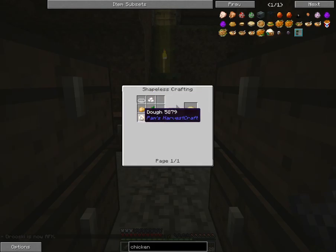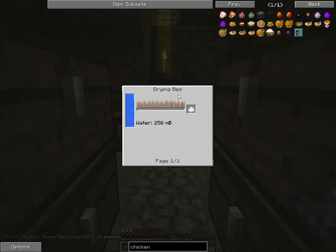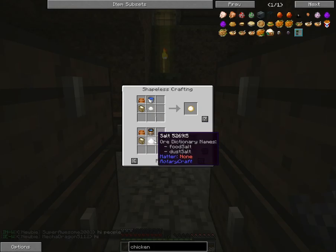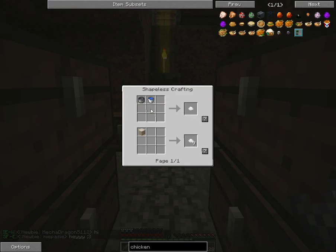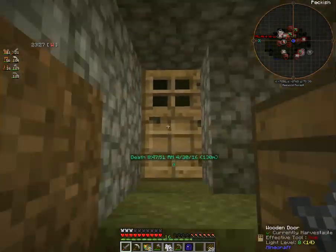We'll have to make bakeware and then we'll have to make dough, which isn't too bad. We're going to need salt, flour, and water buckets with a mixing bowl. For salt, you can use Pam's HarvestCraft — you can use a pot and a water bucket and combine those together and you can get salt.